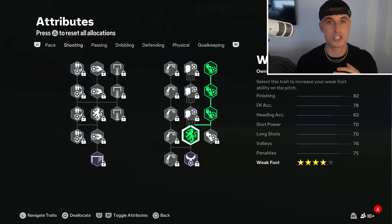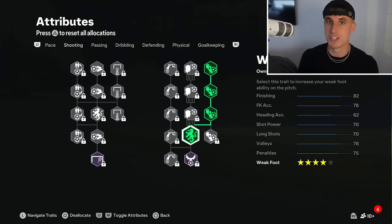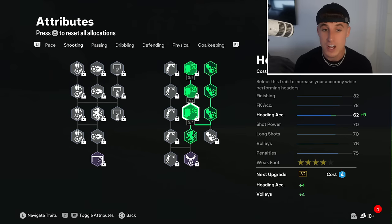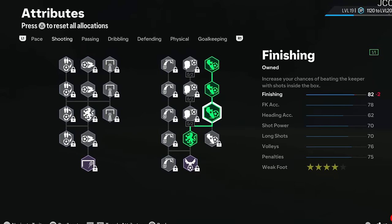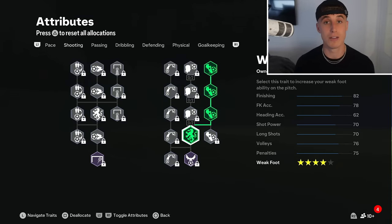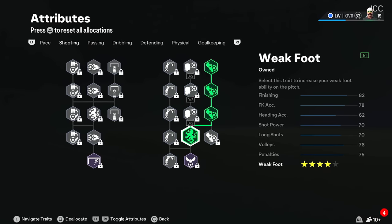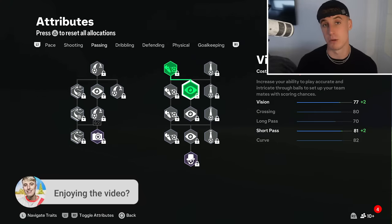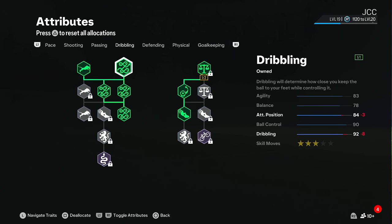Particularly as I'm set up in left wing or right wing, the weak foot is so bad - he misses a lot. If you've been watching our live streams, you'll know I've had a few stinkers, so I've gone and put the four-star weak foot on, which also increases finishing a little bit. You can come down the left-hand side and put points into shot power, but I feel finishing is more important than shot power, especially as I'm not shooting from far out. The way we like to play is intricate passing in and around the box to set up the easiest chance possible, rather than shooting from long distances.